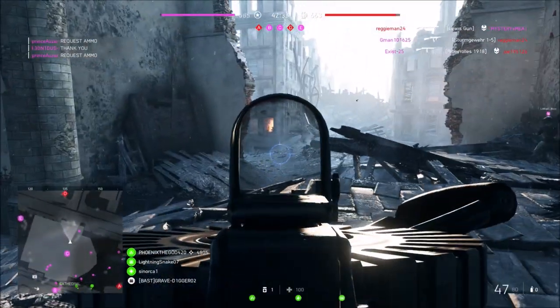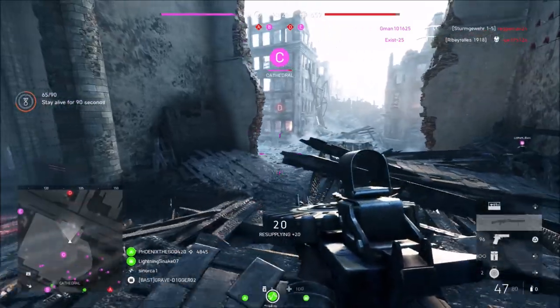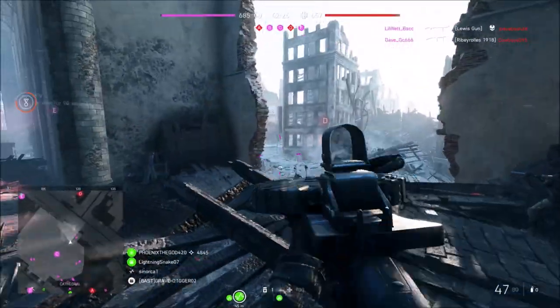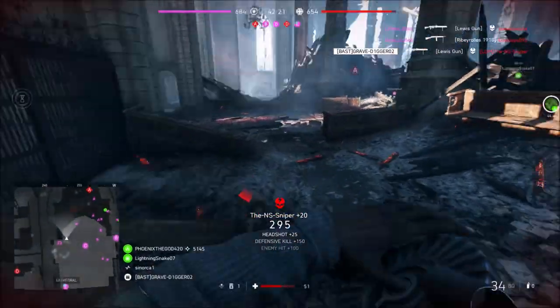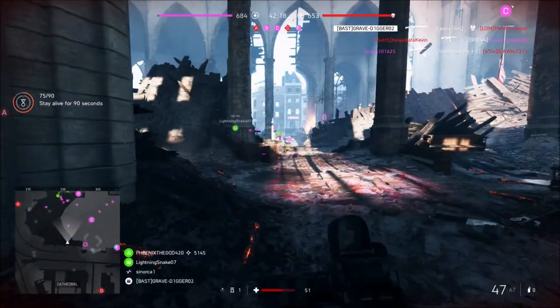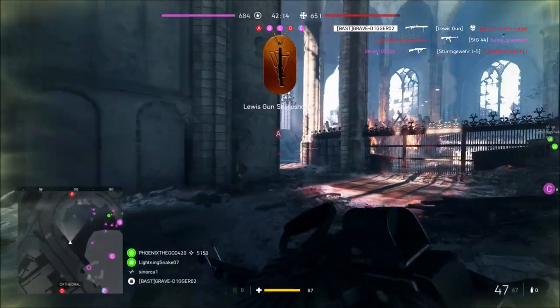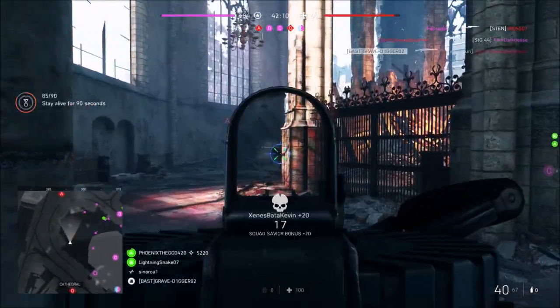Besides that, they also listed that the AT Rifle will be added into the Battle Royale mode. This will be a gold tier weapon — the first gold tier weapon added into Firestorm. From what I would guess, this thing would have to be pretty strong, a pretty incredible weapon for it to be a gold tier weapon. So I'm assuming it's going to be a pretty good weapon once you get your hands on it.